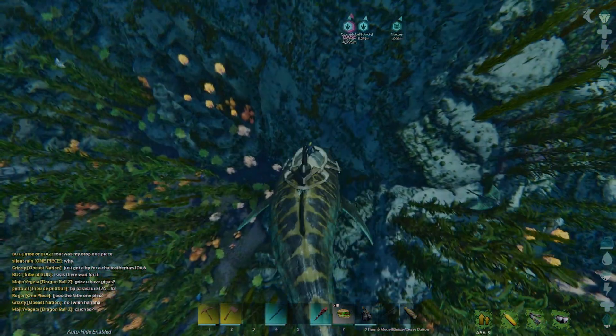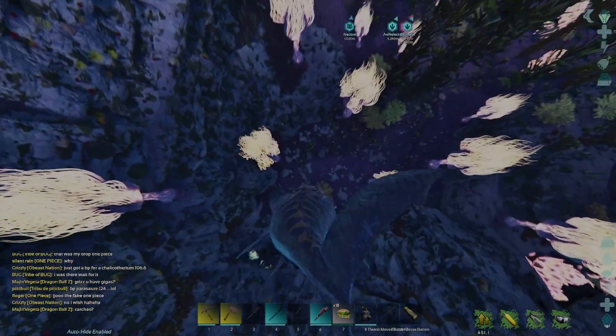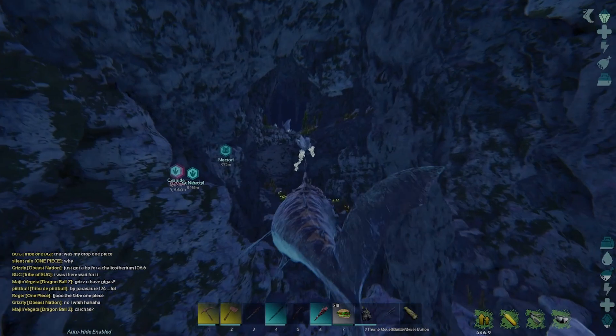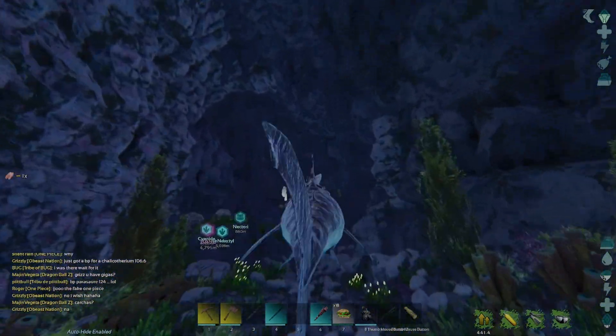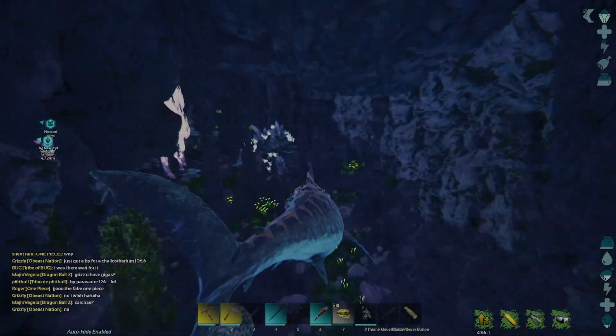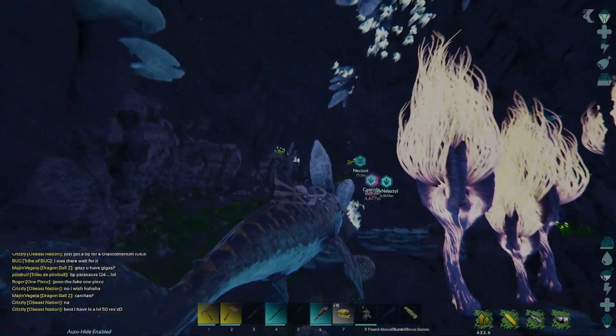We're gonna swim all the way down towards the entrance. While swimming I'm speeding up the video a little bit, but when we reach checkpoints where we have to take a left or a right I'll slow it down to normal time. We're at the entrance and we go in. At the first intersection we take a left and then we keep going straight — this is where we take a left.